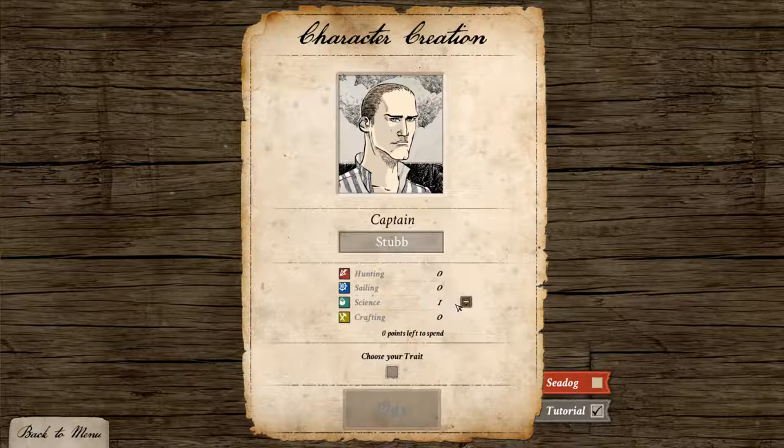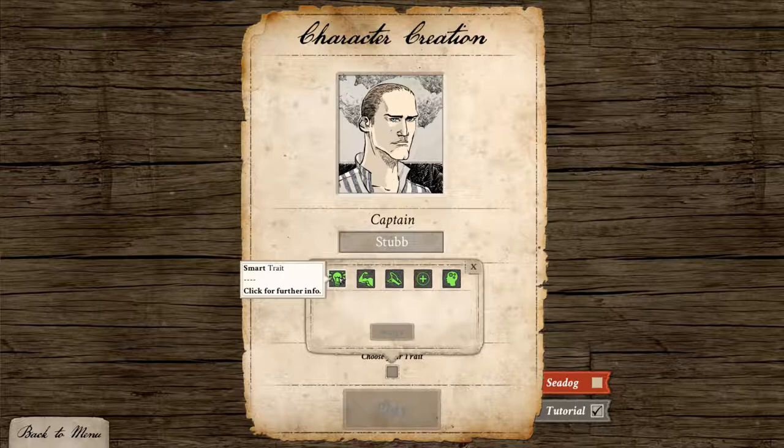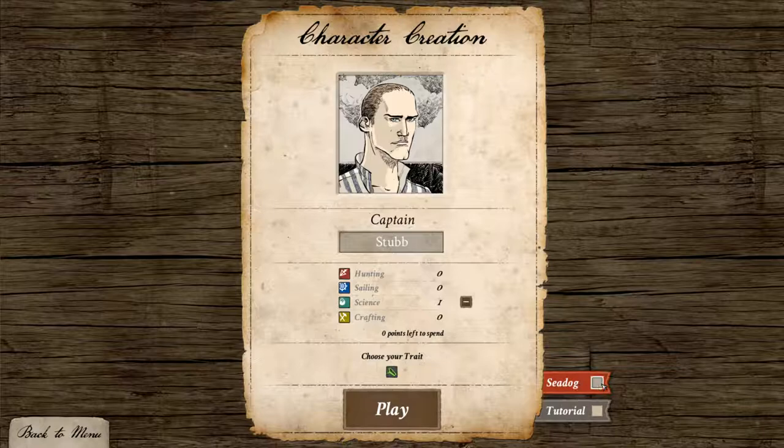I also get to pick a trait. The trait improves my character in some ways. Smart gives plus one point to spend in attributes. Strong gives two damage in combat against sea creatures. Old Sea Dog gives 50% hit points regained during navigation. Healthy gives one extra hit point per level. And Open-Minded gives one extra XP gained per day of navigation. I'll go for Old Sea Dog. And that's all we have to do. Let's disable the tutorial — Sea Dog here means we'd be playing a permadeath version, so I'm not going to do that.